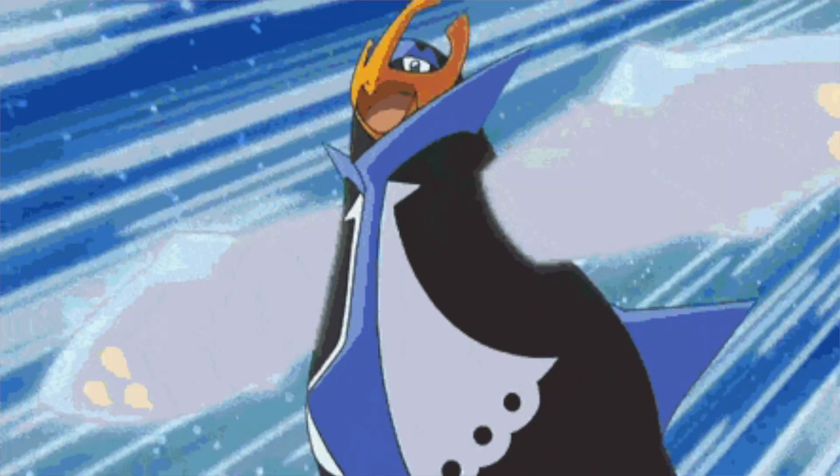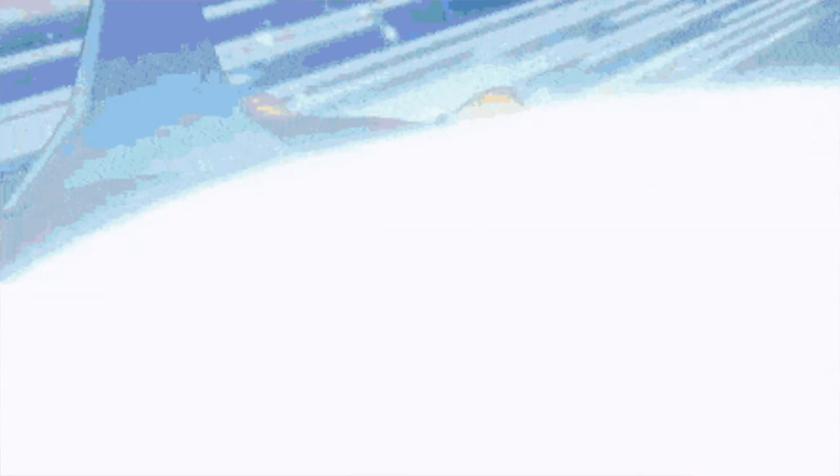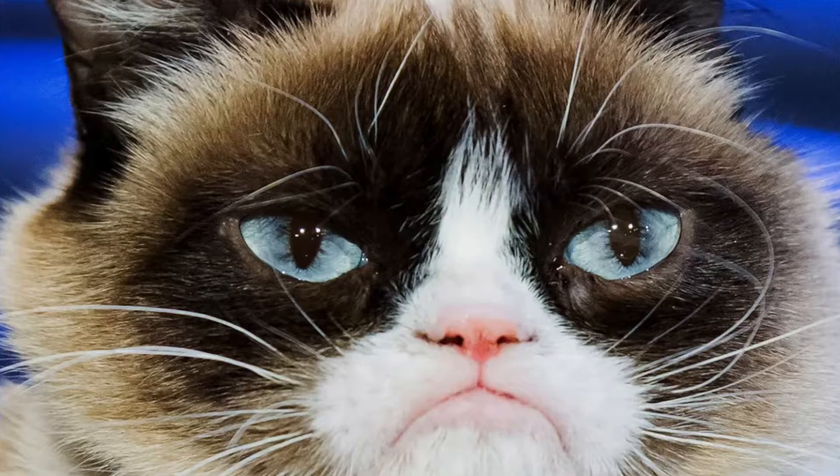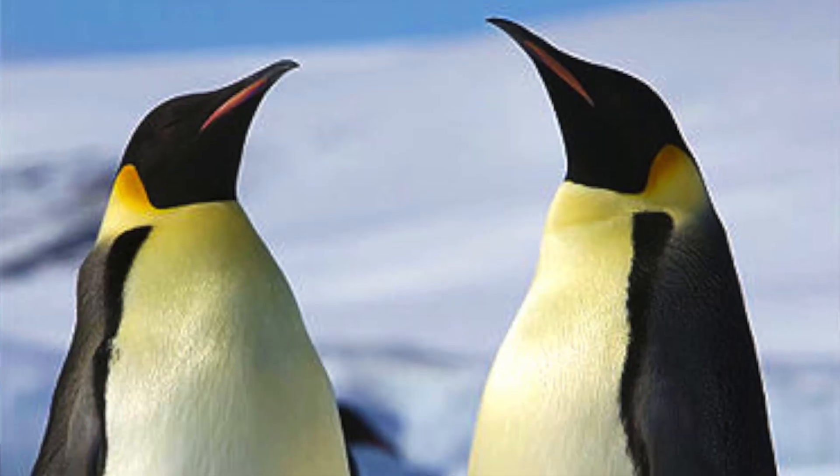It pains me to say this, but at number four, I have to put Empoleon. Everybody knows how much I love Piplup. I do think Empoleon has a really cool design — he's quite literally an emperor penguin with a crown, and his flippers are blades like swords. Overall I think it's actually a really clever design. But once again, does that translate to its 3D model? No, because instead of getting a literal emperor penguin, we get Grumpy Cat. Why does his face look like that? Not only that, but everything just looks so soft and rounded, and it takes away that sense of edginess or power that they're supposed to have. I mean, homeboy's supposed to be an emperor penguin — he's literally a king. But this guy looks like he just got fired from his 9-to-5 office job and now he's got to go home and tell his wife.